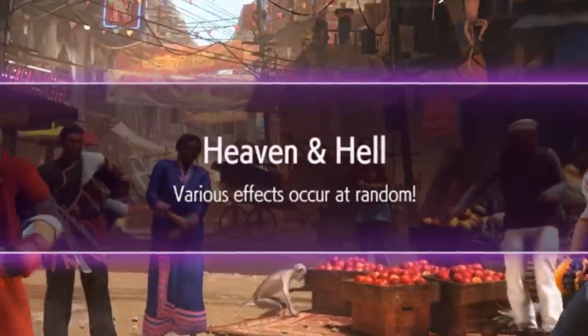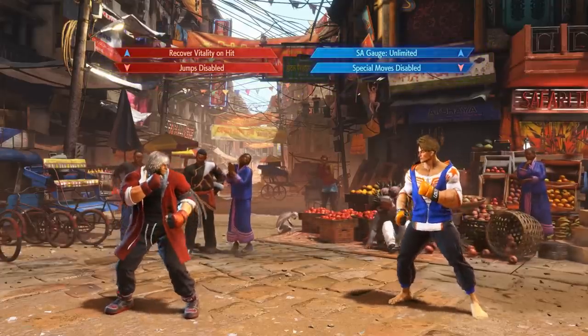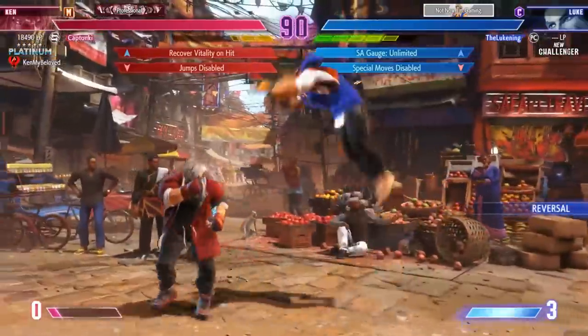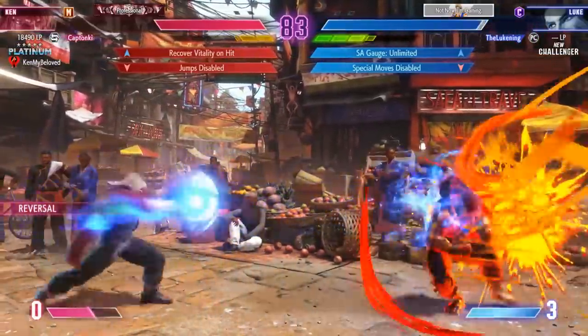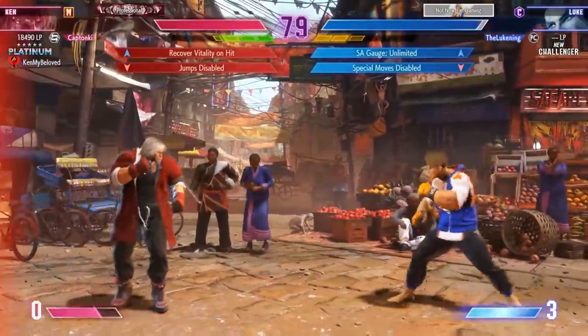Heaven and Hell — various effects occur at random. Okay, so this is literally Mario Party. Katonky can't jump — his jumps are disabled. What the fuck? At least he gets health back on hit, but he literally can't jump. But Luke can't use special moves. And there are bulls just running through the fighting game arena. How is anybody supposed to deal with this? It's just a full-on party game.